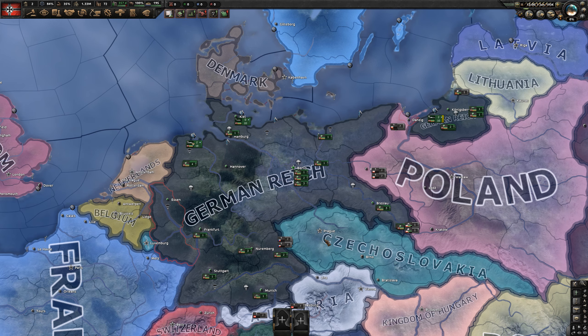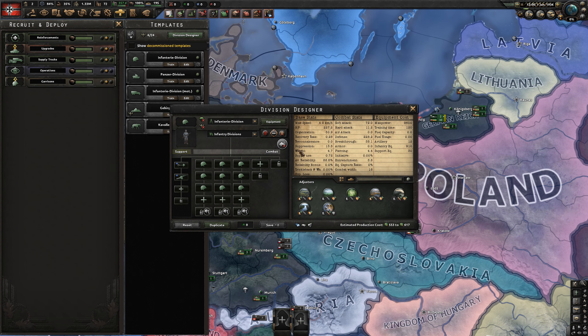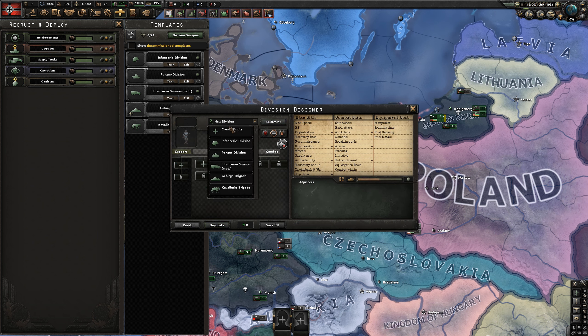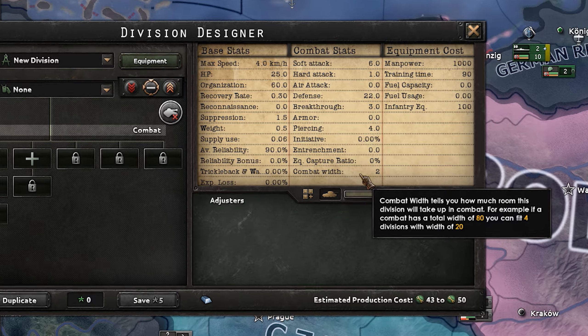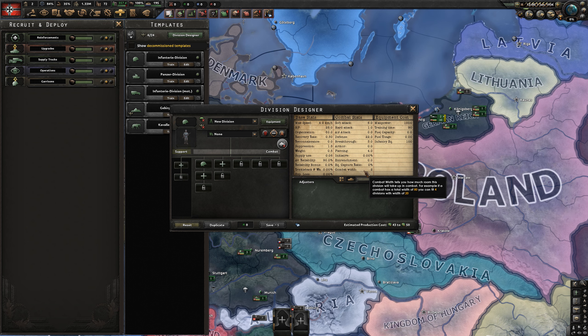Now what does that mean? Well just like the name implies, every single one of our divisions — so like for example this infantry division — it's not going to look normal. Our infantry division is going to have a whopping two combat width. So I think we're going to need to spam a lot of divisions, and we're also going to do no support companies for our battalions.